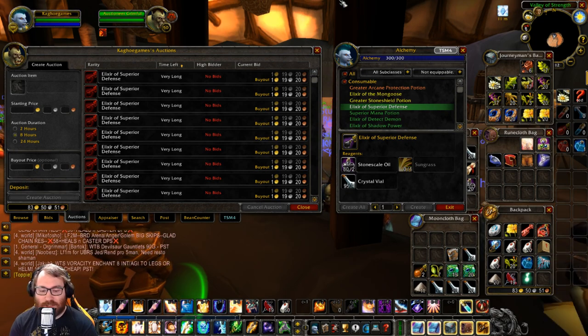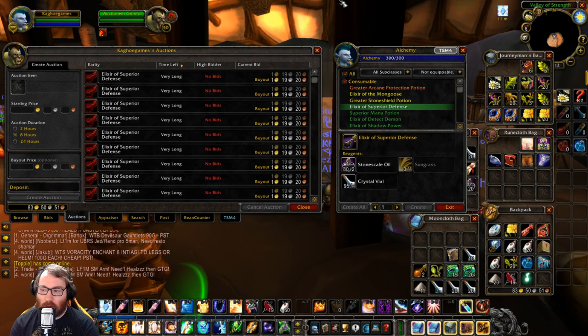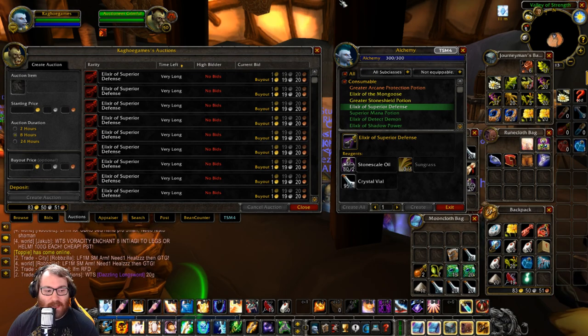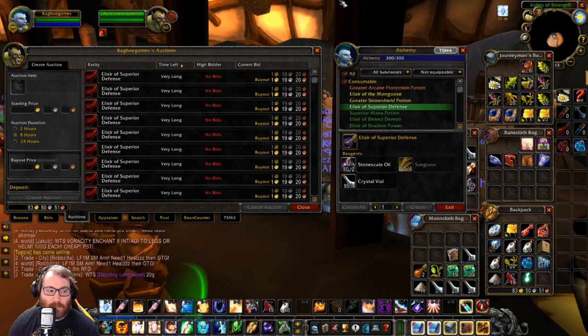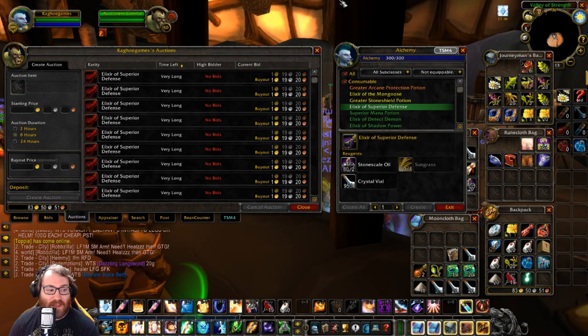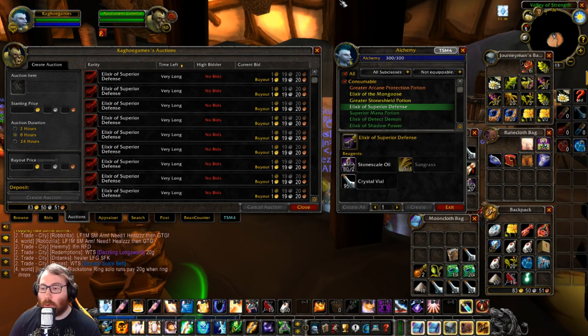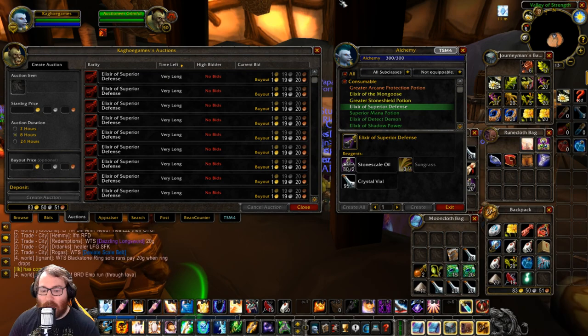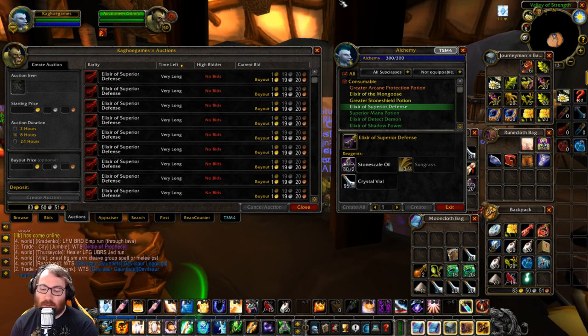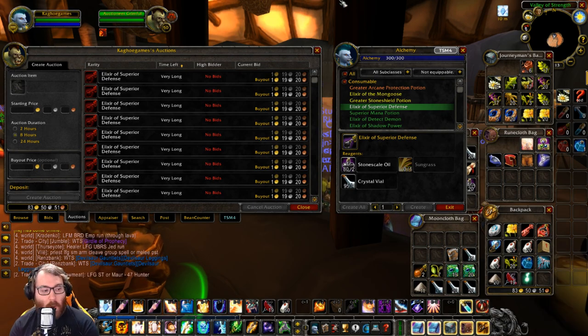That's how to create a niche market — timing matters and putting it all together. You can do this with leatherworking, just look for leathers. Almost every profession has this capability. After a raid I'll put my enchanting mats up because everyone just got done raiding and got a bunch of new gear. I know most of my server raids on Thursday — I figured that out just by asking the big guilds when they raid. These big guilds have four raid groups going, so putting my enchanting mats up Thursday night into Friday, I make a ton more money.